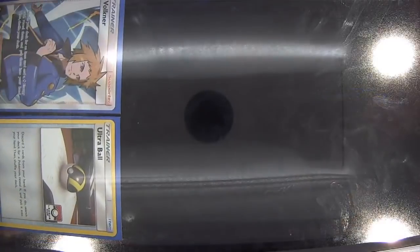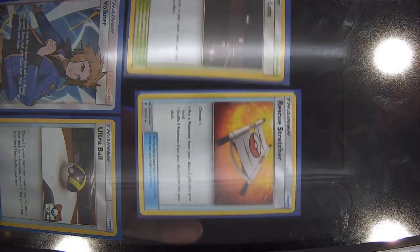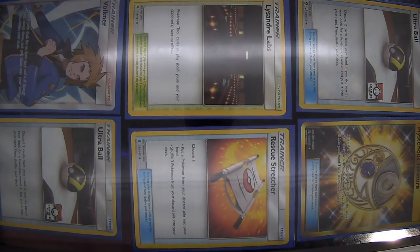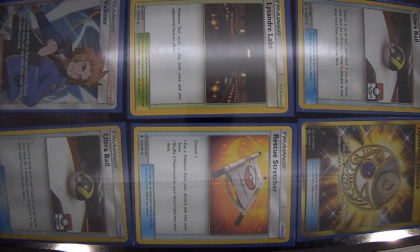So he's got three Energy Switches — still obviously a high count there. And yeah, sort of valuing Zeraora GX a lot with that. Of course, the ability lets you retreat for free as long as the Pokémon you've tried to retreat has Lightning Energy attached.